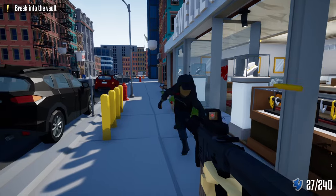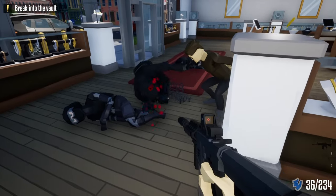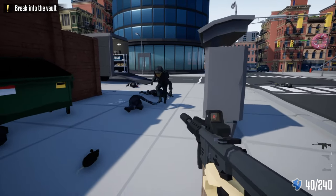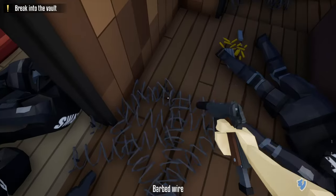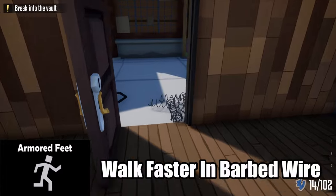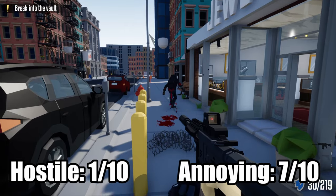Next up we have the last of the non-lethal units: the interceptor, also nicknamed the hooded one, sneaky boy, or assassin's creed wannabe. They have no weapon but wear a hoodie, body armor, and carry barbed wire. The interceptor sneaks around the whole map during a heist and places down barbed wire, which will slow you down if you run over it. This unit can be very annoying if not killed right away. Luckily, the Armor Feat skill increases your speed so you can move through barbed wire faster. Hostility: 1 out of 10, annoying: 7 out of 10.